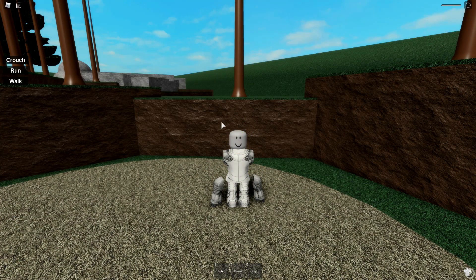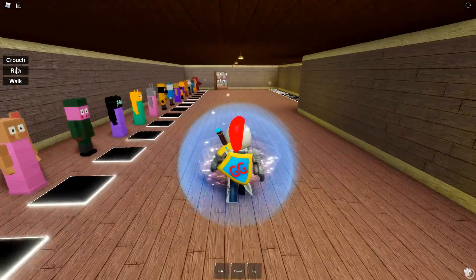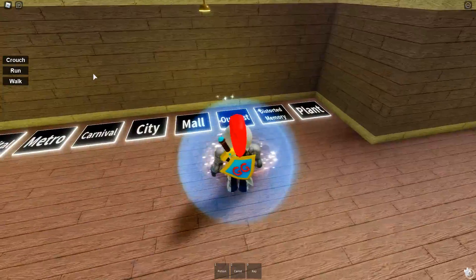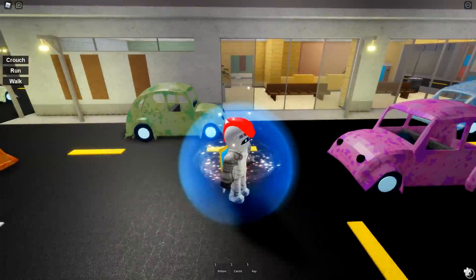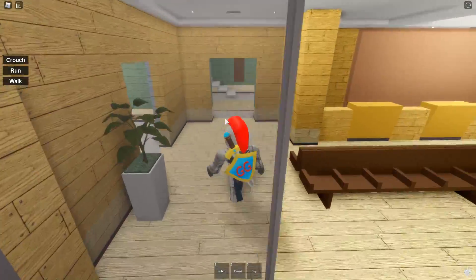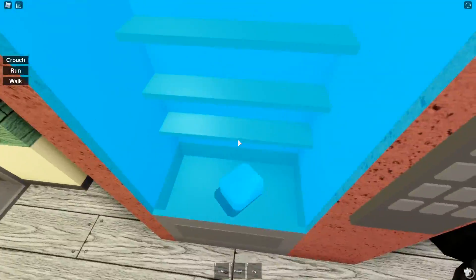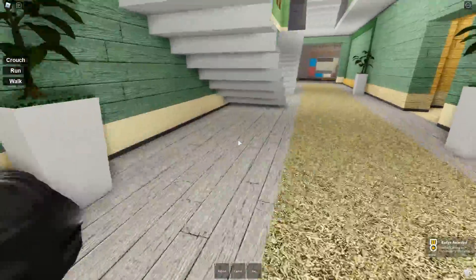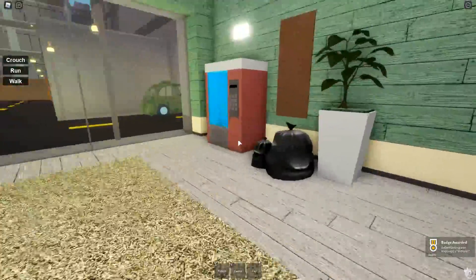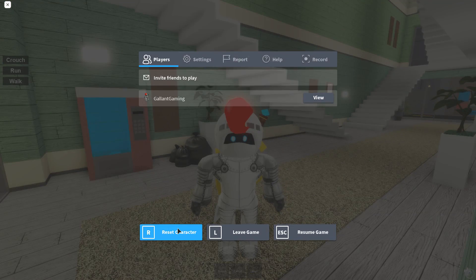The next badge is called Richard. This one is in the city map. We're at the city — the badge is going to be in this first building here. Go in towards the stairs and then make a left. It's just in this vending machine right under the stairs — the only one in here that's under the stairs. Just run up and touch it and you will get the badge Richard.